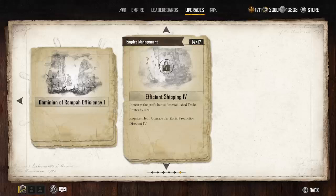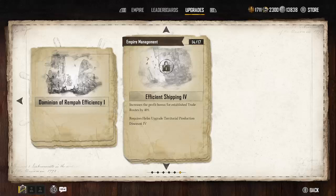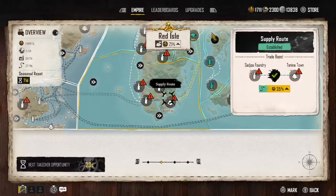There's an increased profit bonus for established trade routes by 40%, so we obviously want to get that — we need to come up with at least 4,000 here, then probably 5,000, so once you hit 9,000 you can open both of those. We're going to hit that one next collection because it also gives us a territorial production discount. So we're getting an increase of 40% on our routes — anything with a completed route, like these here, these over here, all of this here that's routed.